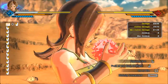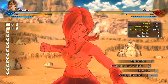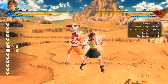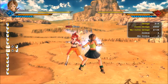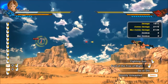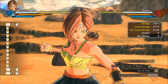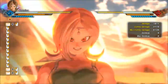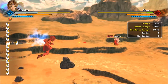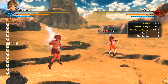Next is Fruit of the Tree of Might. If you keep pressing the button, you'll do a teleport punch after eating the fruit, and it will give you a boost to your damage. For a demonstration using just the heavy kick combo: without the fruit it did 3,772 damage. After eating the Fruit of the Tree of Might, the same combo did 4,132 damage.